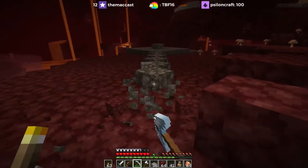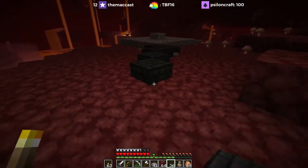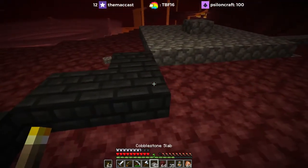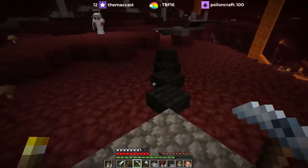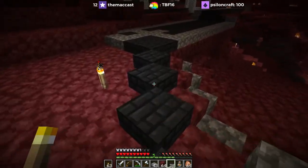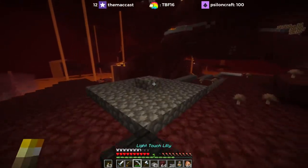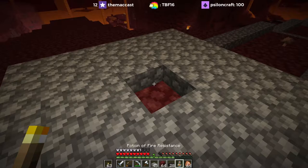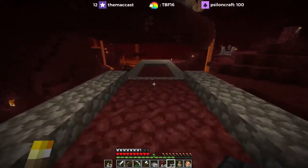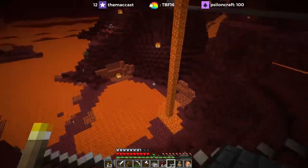That'll give me some extra netherrack. I say extra netherrack — we've got tons of netherrack, we just don't have it nearby in terms of already mined. So I think that's pretty good. If we're walking across here, coming up this way, all this will be slabbed. We approach from there — I think I will dip that down.